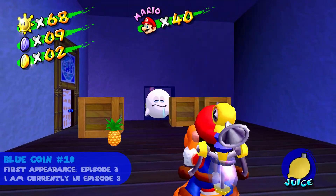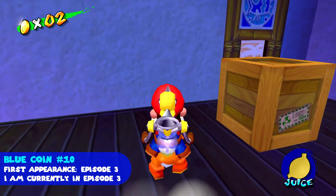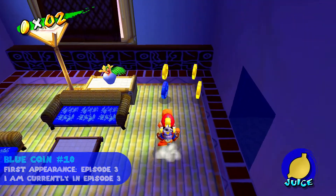The tenth blue coin is behind this Sleepy Boo here. So we do need Yoshi — you have to take the pineapple to the Yoshi egg and then go all the way back until you get here, so we can eat the Sleepy Boo and get the blue coin.